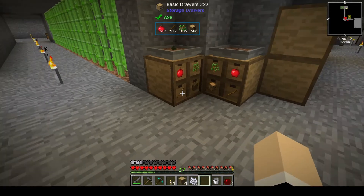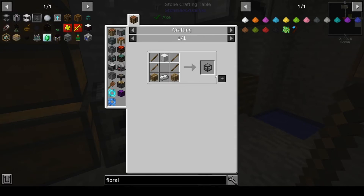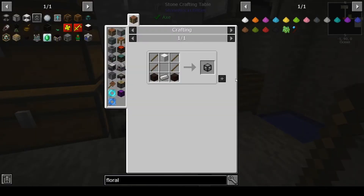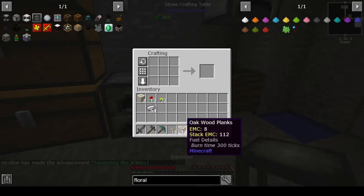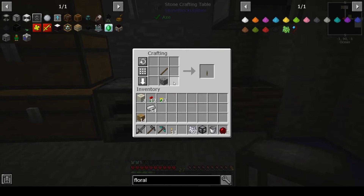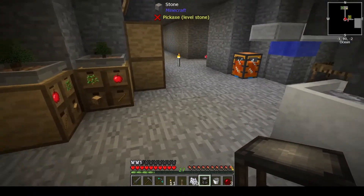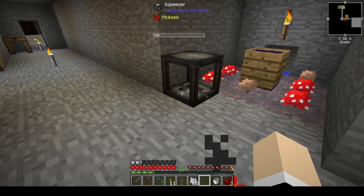Let's grab some wood and some sticks. I know we need a block of iron for this. Oh, we don't have four — and we actually need planks, not wood. So there is our squeezer. Let's grab another stick and cobble, because I believe we have to give it a redstone signal so it'll pop back up. I'm not sure where to put it — let's just stick it right there.